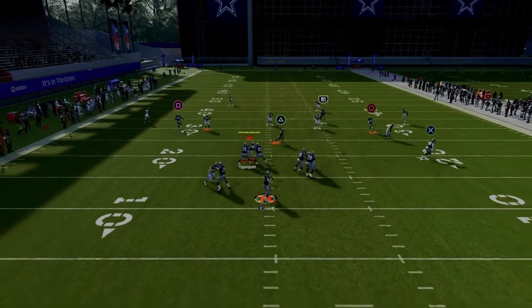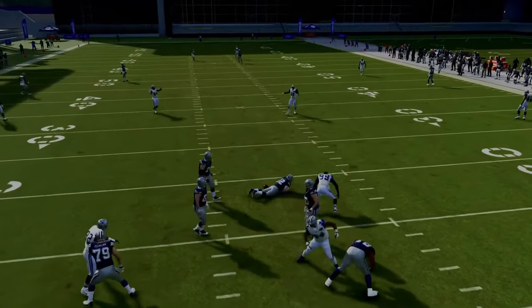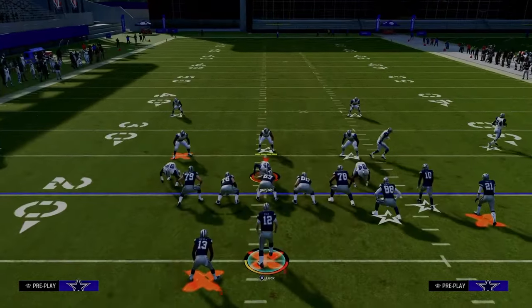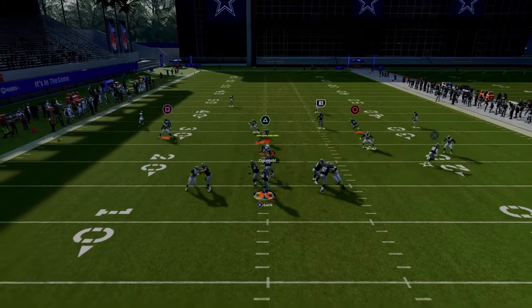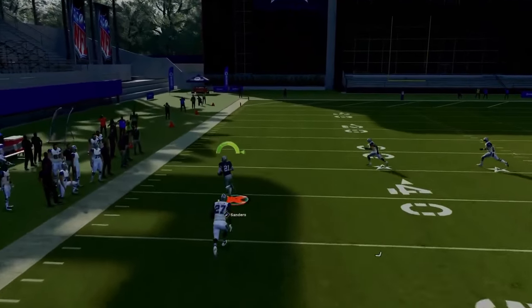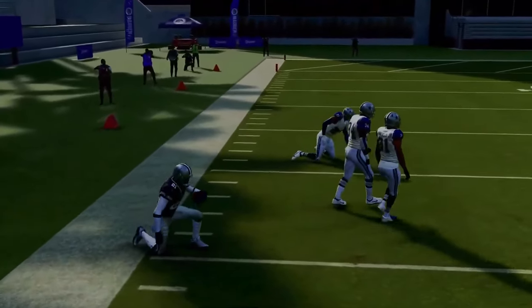Cover four drop will do a better job defending it, but once he crosses the face of the safety on the solo wide receiver side of the field, you're going to be able to hit this over the top. When people are running cover four they're only sending three rushers, so just wait for him to cross the face, pass lead late left, and if you juke one guy and break a tackle, you could potentially have a one-play touchdown.